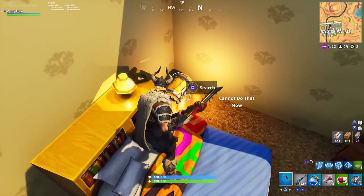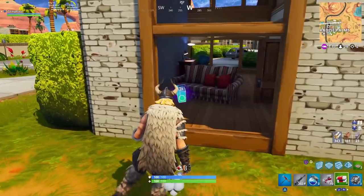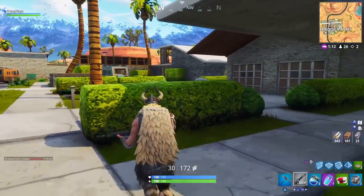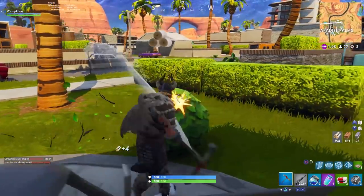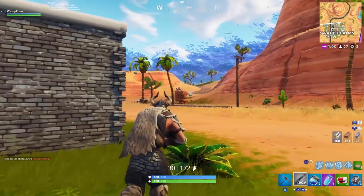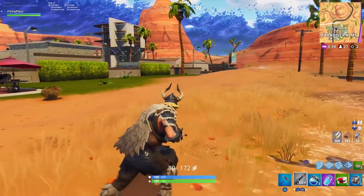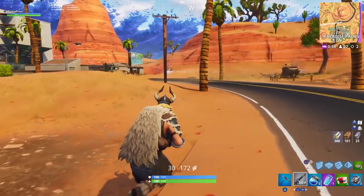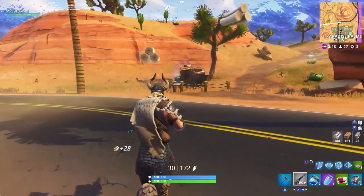Here we go - in the corner near the bed. Take some bandages. I've got three medkits, I don't really need the bandages that much. We are ready to go. We can take one of these rifts and get out of Paradise Palms. There we go, we found it. I love these rifts - it allows you to land places and then you can still take a rift and go somewhere else so quickly. It's like having constant launch pads everywhere. Thing of beauty. And there's another chest here too.